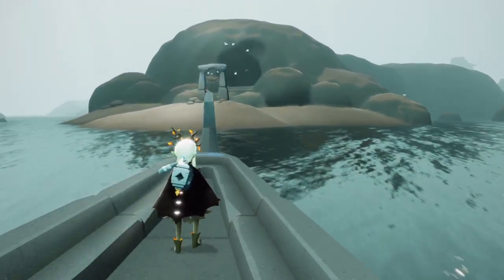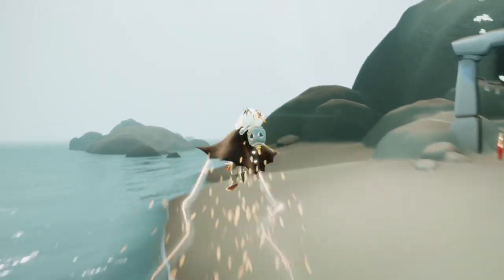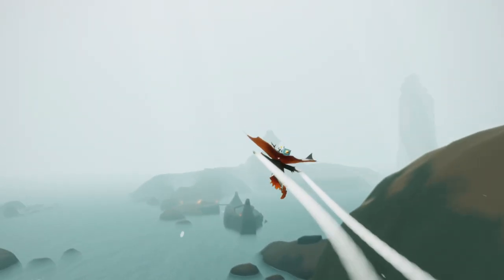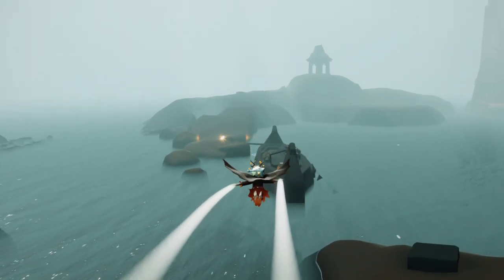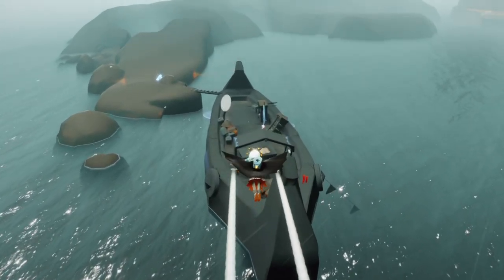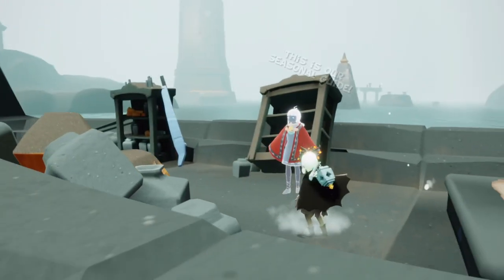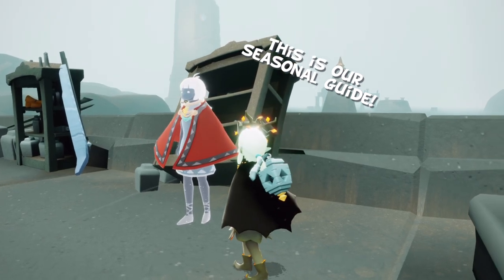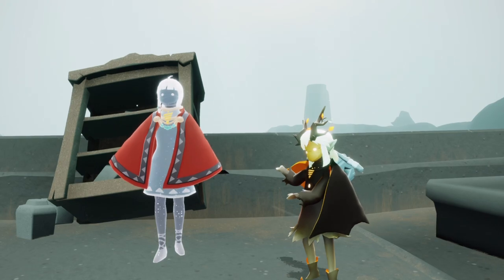Here we are in the Treasure Reef area. If you keep going ahead into that cave, you can learn how to dive, which you will need to learn to complete this quest. But we're going to head over towards the left side. This boat here houses our seasonal guide, who will give us our seasonal quests. They really give me the same vibe as the skater from the Season of Dreams. Every two weeks or so, a new seasonal quest will unlock and we can initiate it through them.